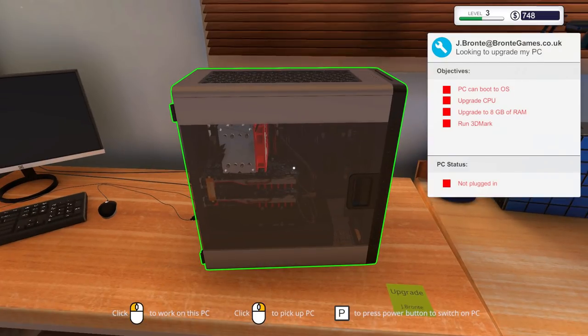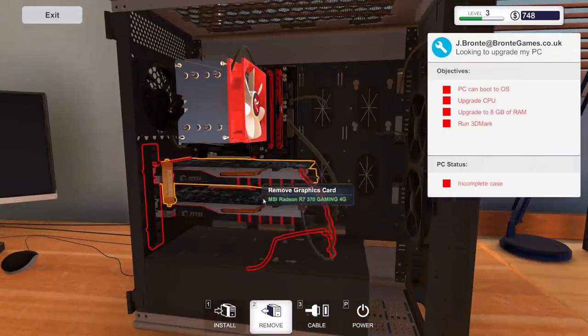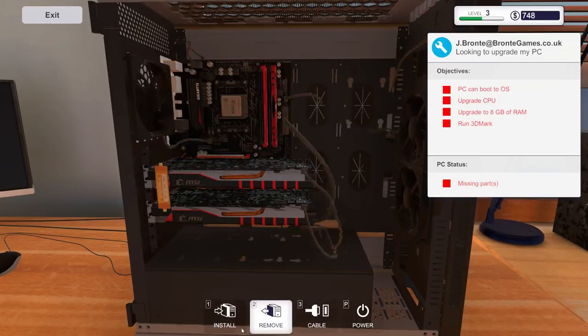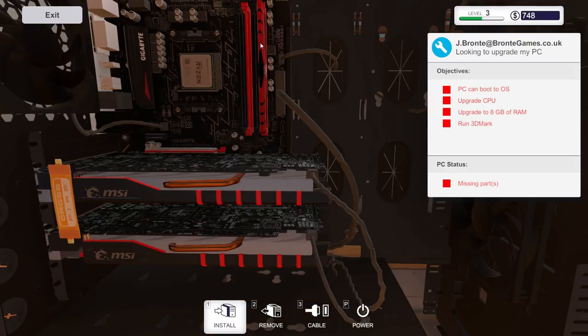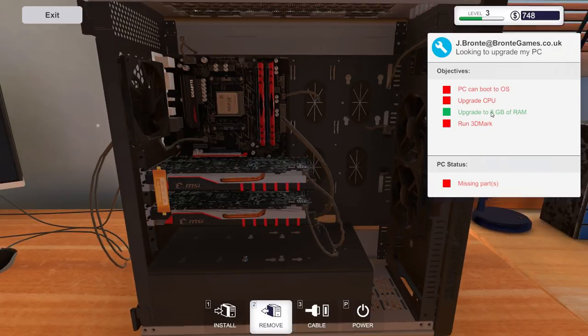This one is JBronte at brontegames.co.uk — looking to upgrade the PC. We bought everything for this in the last episode. This guy has dual GPUs — pretty slick stuff. We're going to take the cooler out because we upgraded the CPU, and we also need to put in memory. He's already got one stick in there so we just matched it up. You want to put RAM in pairs, that's why those slots are color-coded.